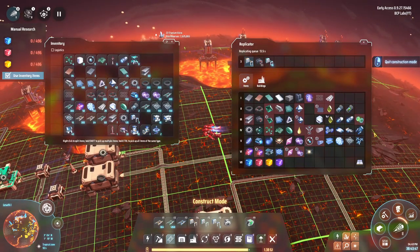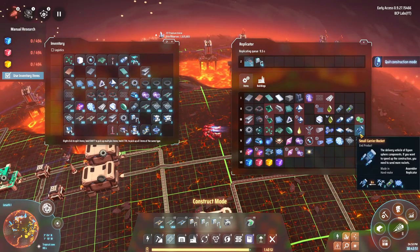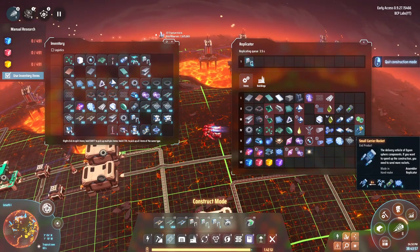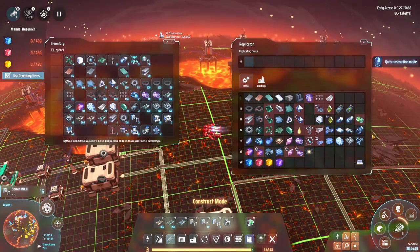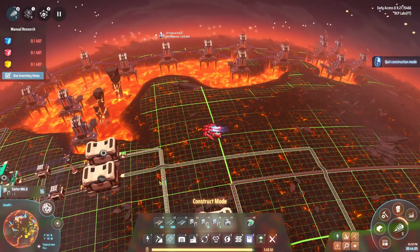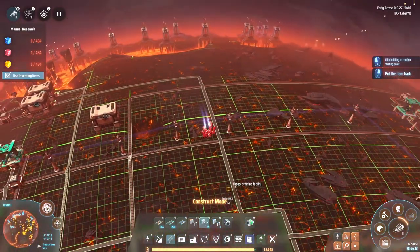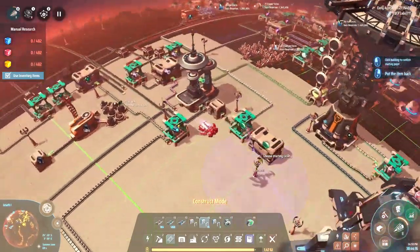All that's left, I believe, is getting this produced. I do have to get these automated but everything's already here. There are a couple of automation steps left: one for the deuterium fuel rod, one for the Dyson sphere component, and one for the rocket. Now that is done. Let's do that. Wait for the straggler to fly all the way down and slam into the assembler. Did I get everything here? I did.